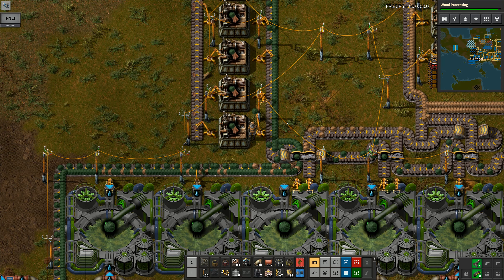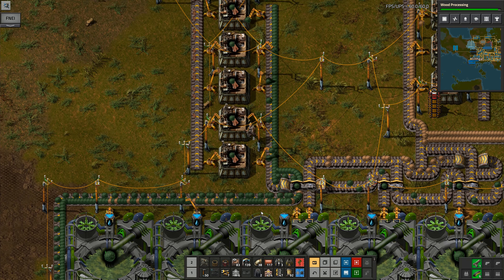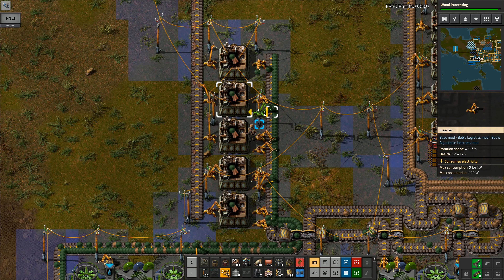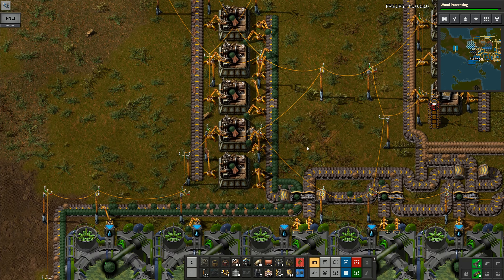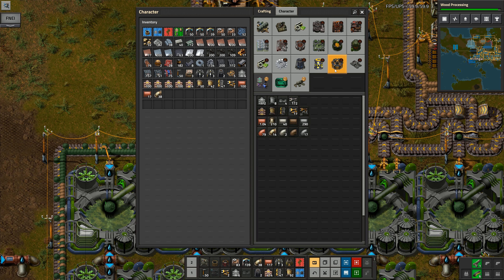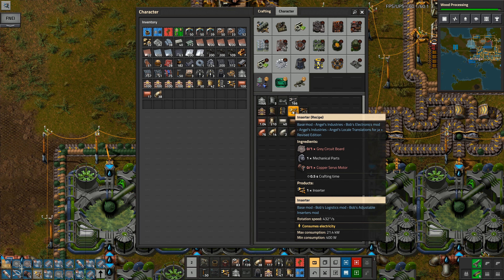That's not an ideal situation to be in, but what we really need is just to have some extra ones of these. If I put two feeding in on each of these like that, that will speed things up a bit, and then that's going to speed up the rate at which these are all being pulled away. I need to make more inserters - I've only got enough for 17 here.